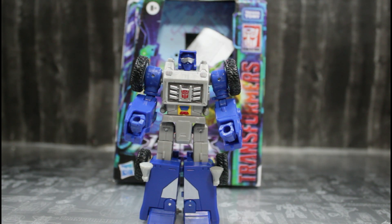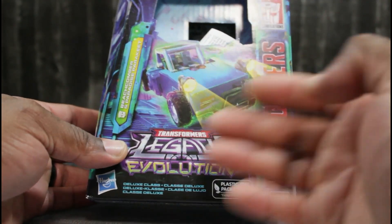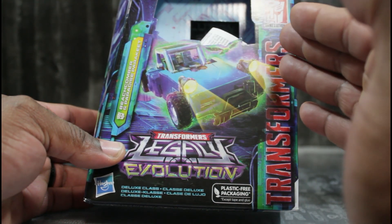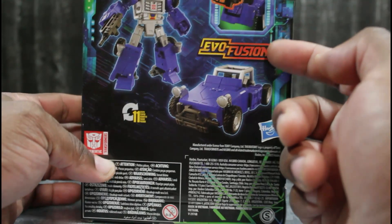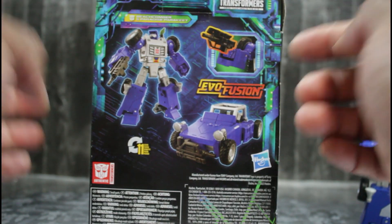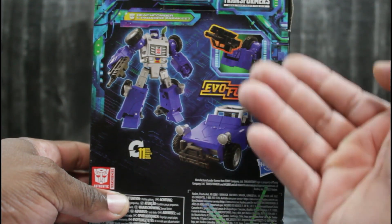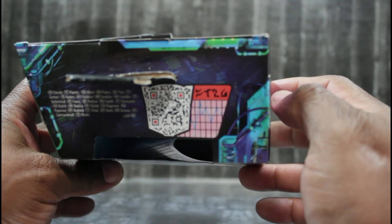First off we're going to talk about the box art. We have Mr. Beachcomber on the front in his vehicle mode — lovely transformer evolution artwork — and we have Mr. Paradise Parakeet flying right beside Mr. Beachcomber, ready to go into battle. On the side we have Beachcomber in alt mode and robot mode. On the back there's lovely information on top and a scan code — y'all can scan that with your phone.